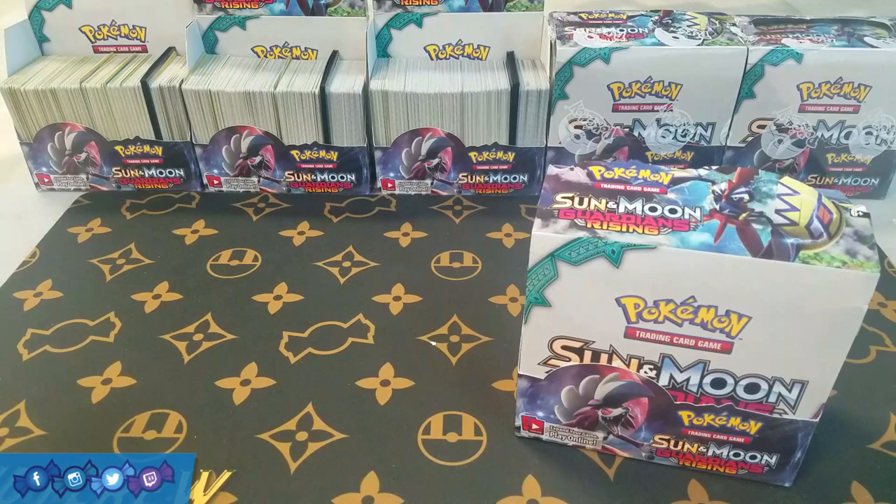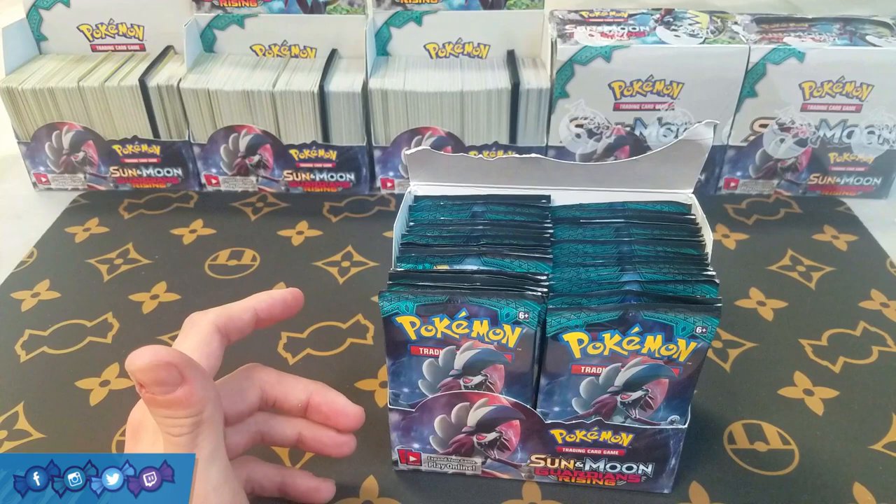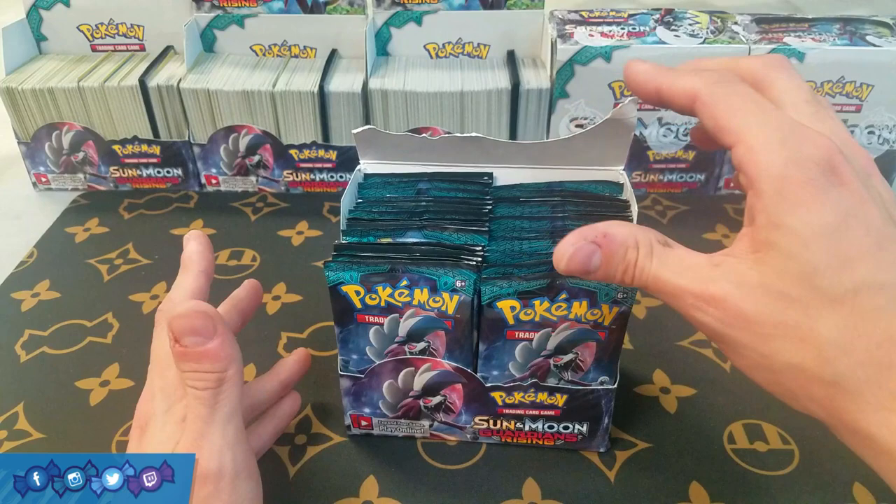There's a bunch of cool secret rare cards in the set, like the Double Colorless Energy, Aqua Patch, and then some of the rainbow rares like Decidueye as well. So we can pull some of that stuff — that would be great.